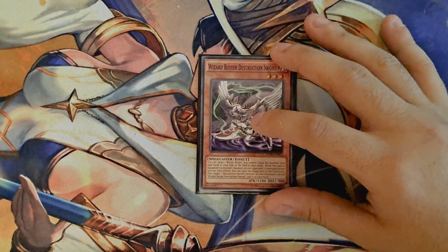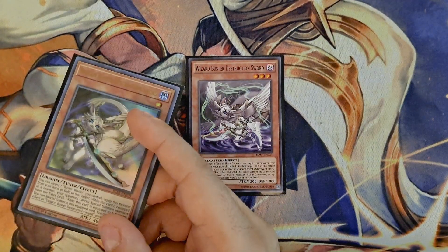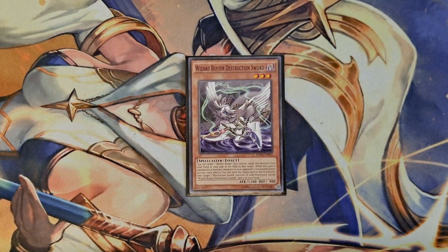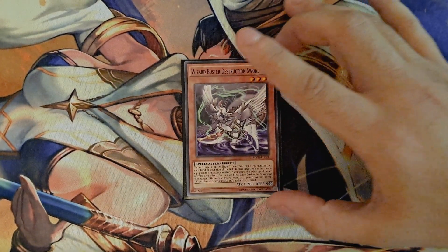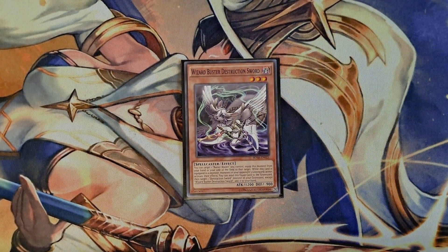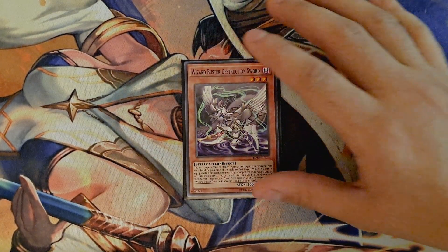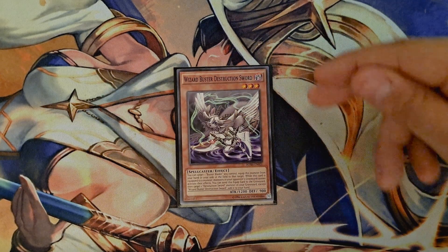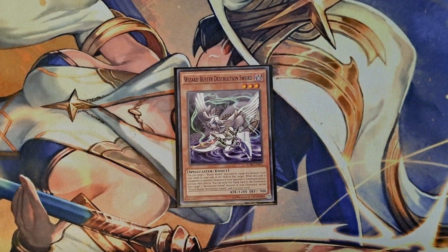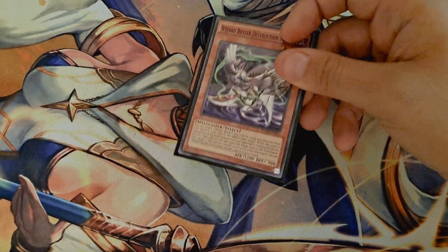We also have the one Wizard Buster Destruction Sword. I love the theme of the Buster Whelp bringing weapons to Buster Blader depending on what he is fighting against. This one allows you to lock your opponent out of their graveyard. So if you know you're going up against an archetype where the extra deck doesn't matter as much, it's worth going into him to lock your opponent's graveyard and act as an Abyss Dweller — especially against something like Eldlich.